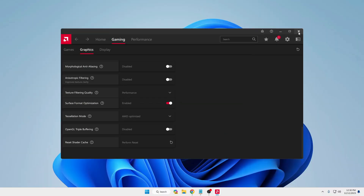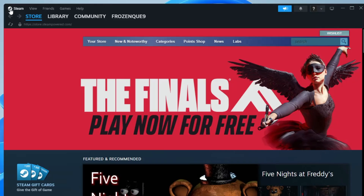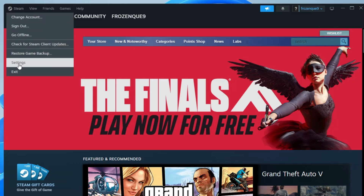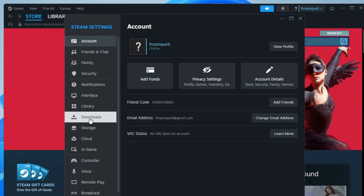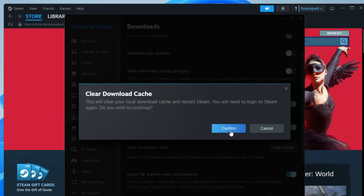Once done, close it. If you are also using the Steam application for gaming, bring up Steam. Click the Steam icon at the top left, click Settings, click Downloads. You will find Clear Download Cache — click Clear Cache and then click Confirm. Steam will restart.